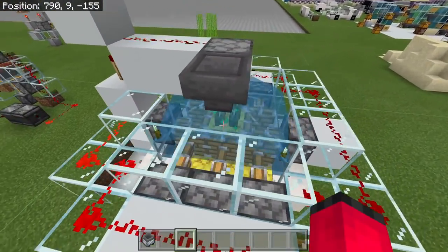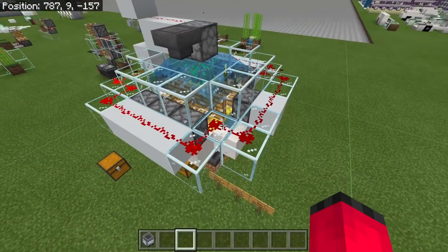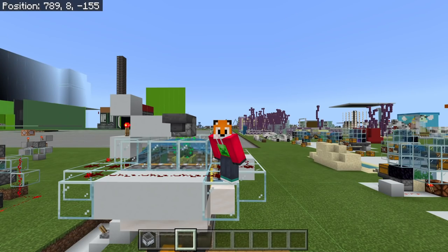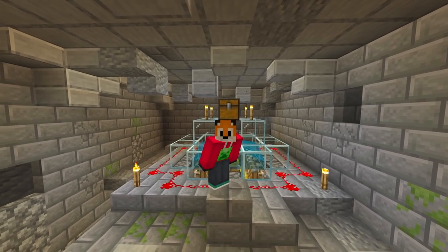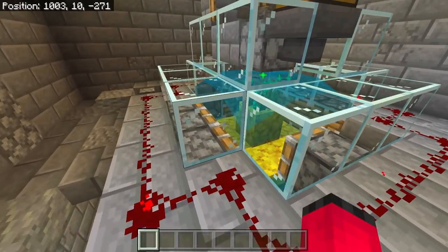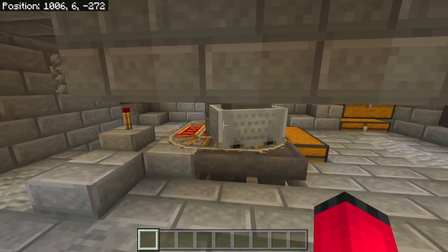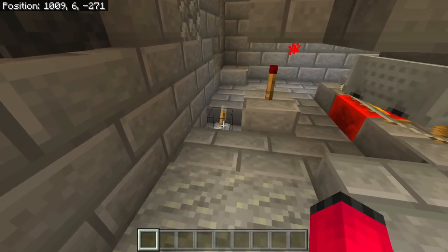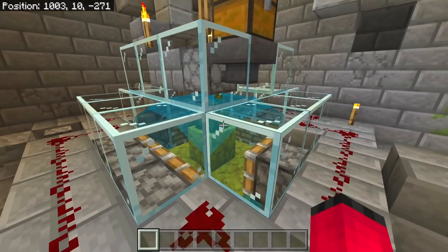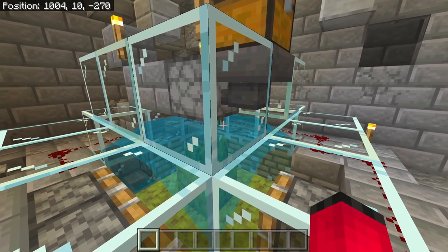If we turn this thing on by flicking that lever, you'll see that the sea pickles get bone mealed from the top, they grow on the coral blocks below, the pistons break them, and then this hopper minecart underneath collects them and they go in this chest. We used this on Truly Bedrock Season Zero. However, due to the way that water changed in one of the updates - I think it was 1.13 - items started floating and they didn't all get picked up.